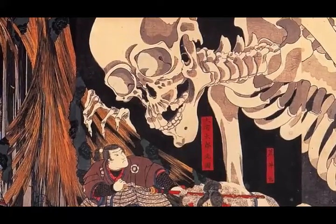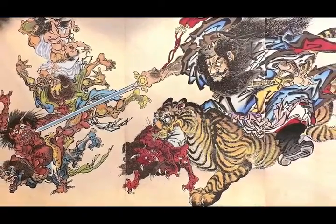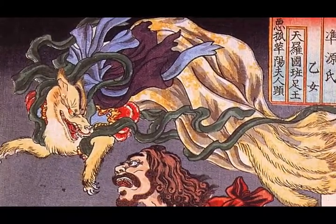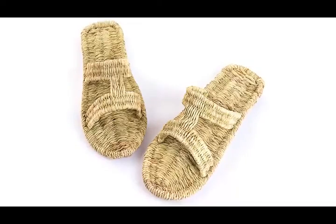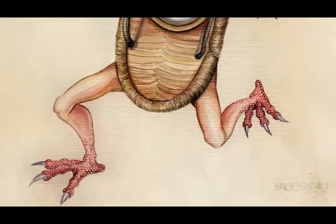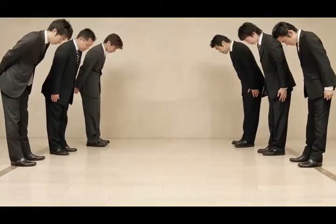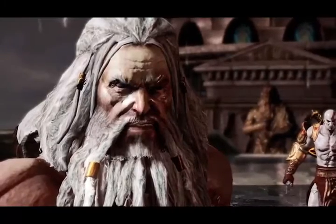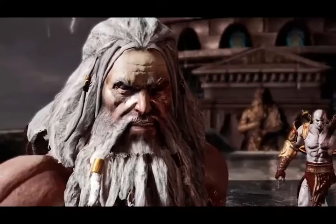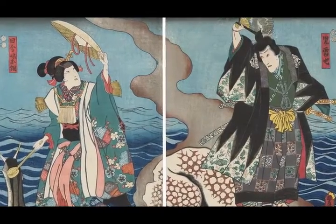And up next, number seven, we have Japanese folklore. Nioh makes use of a ton of Japanese folklore. Most of the enemies you fight are actually based off yokai, which are demon, ghost, or supernatural monsters from Japanese folklore. For example, one enemy is based off the idea that all inanimate objects have souls, and when those objects are neglected or go unused, they can become an angry ghost — a reminder to treat your things with respect. Part of what made God of War so cool was the mythology behind it, and it'll be really cool to pick out things like that in Nioh.